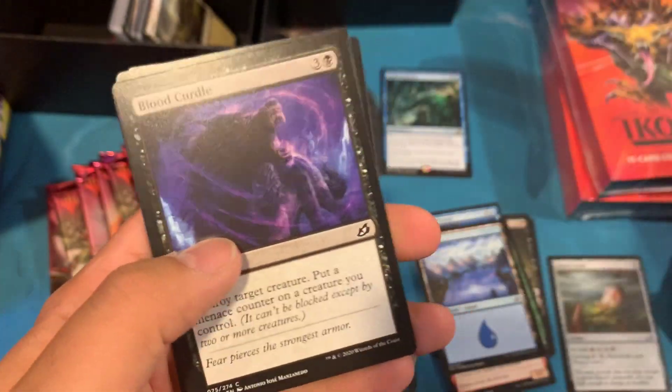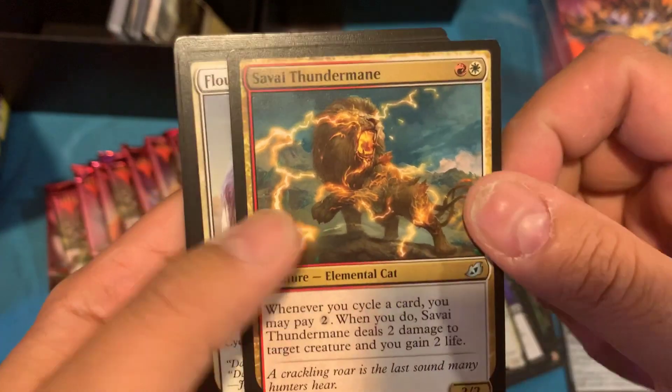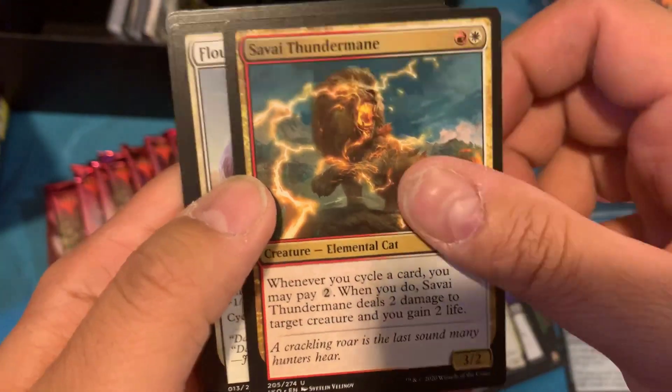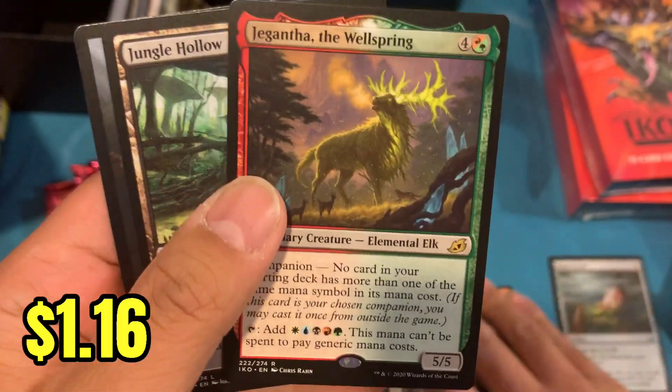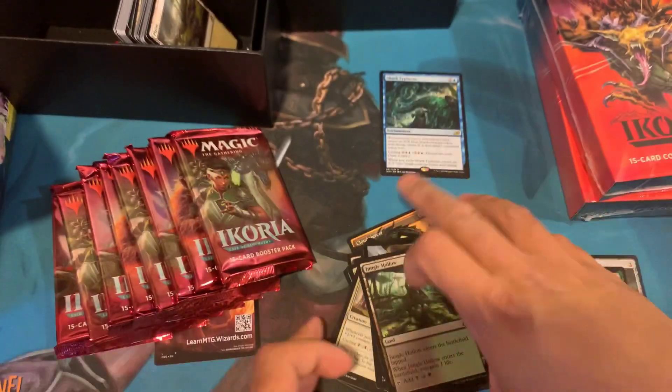I just want to bust them open pretty quickly. Savai Thundermane — so any of these Savai cards have the two little casting costs there. Flourishing Fox. Jengatha the Wellspring for the rare. And Jungle Hollow.